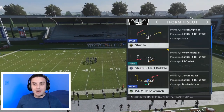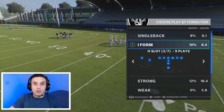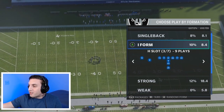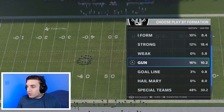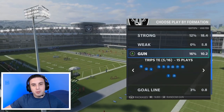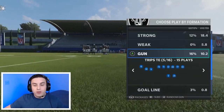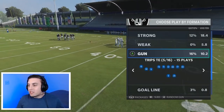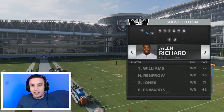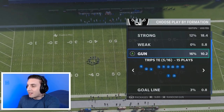The second thing you have to do — and this is super important — is you need to make sure the personnel in the formation you come out in matches the base personnel of the formation you want to audible into. I form H slot's base personnel is two wide receivers, one tight end, and two running backs. Gun trips tight end, which is the formation Joke came out in, is three wide receivers, one tight end, and one running back. So to audible from that formation into I form H slot, you have to sub in a running back for one of your wide receivers. I've gone ahead and done that — Jalen Rashard is in for one of my wide receivers, so now we have two wide receivers, two running backs, and one tight end in our trips tight end formation.